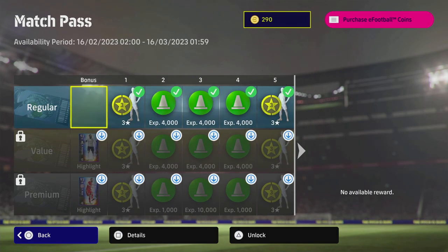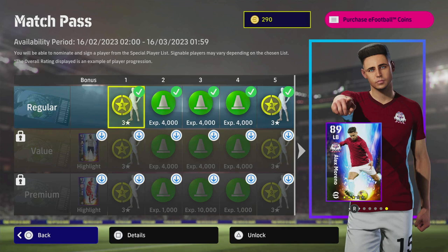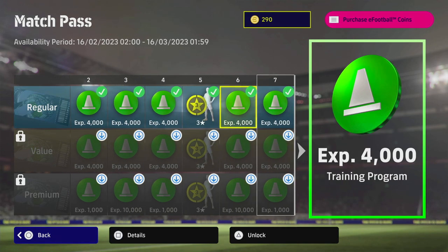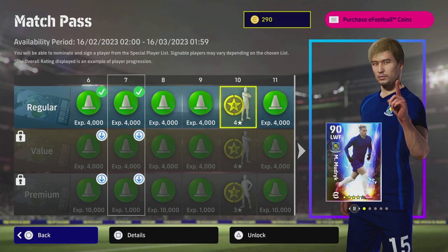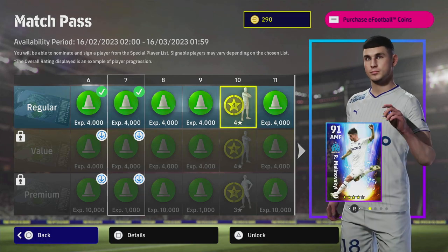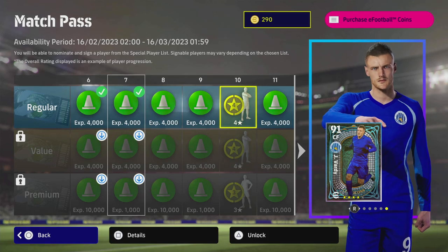This free pass is pretty decent. We get three-star players — you can sign any of them, and I have a review up on all those players. We also get a total of around 100,000 trainer points. We get two three-stars and then a four-star, which means you can sign Mudrick — who I don't know why he looks as bad as he does, he needs a face upgrade — or any of these players.